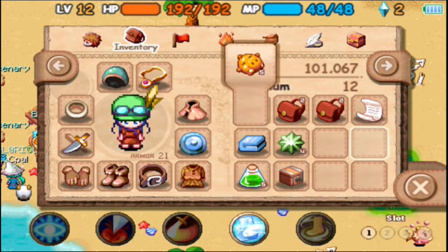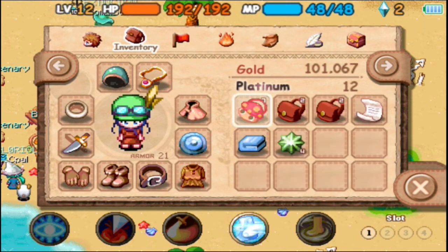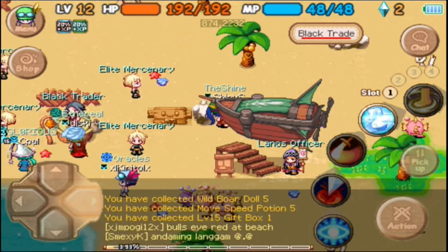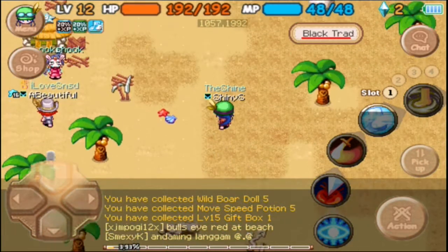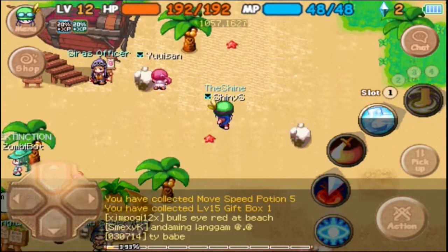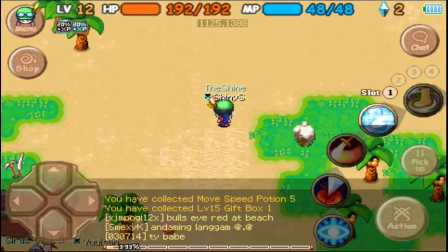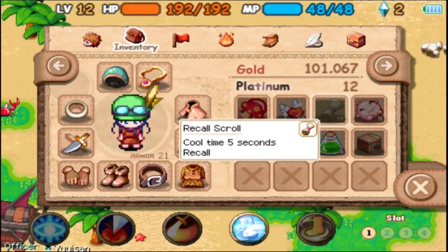Some movement speed potions and a level 15 gift box — okay. You know what, I'm going to recall. I really need to get back and sort this out.